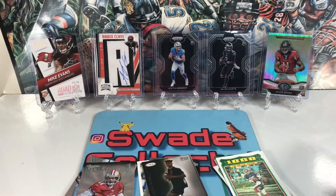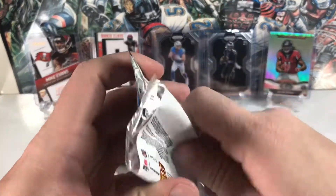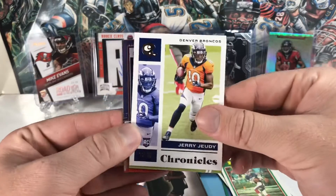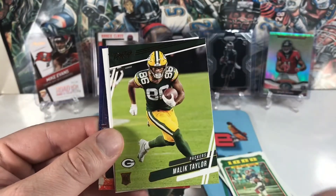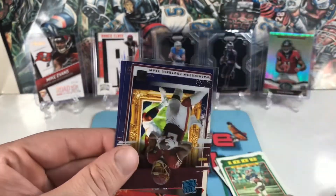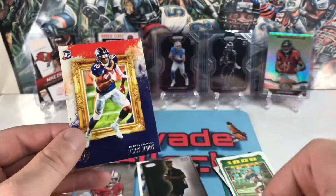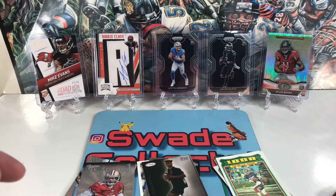Let's get this Chronicles out of the way — see if we can get a Prizm Black or Silver. Doesn't look like we hit one. Got a Jerry Jeudy, Malik Taylor, Randy Moss Chronicles base, Antonio Gibson, CeeDee Lamb rookie, and another Jerry Jeudy with the Gridiron Kings insert — not bad, not bad.